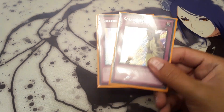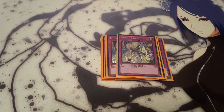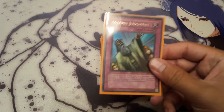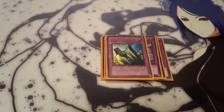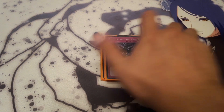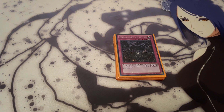And then the Solemn Brigade: Solemn Strike — negate a special summon or negate an effect by paying 1500 life points. Solemn Warning — negate a special summon or a card that would special summon by paying 2000. And then Solemn Judgment — negate a monster, spell, or trap effect by paying half your life points. And then 1 Infestation Infection — it lets you shuffle one Evil Swarm monster back into the deck and add an Evil Swarm monster from your deck to your hand. Pretty cool.